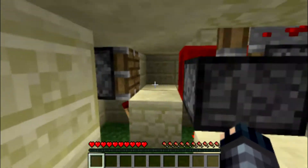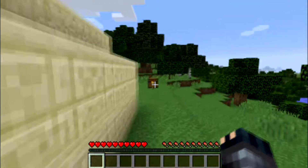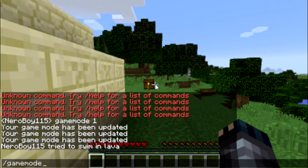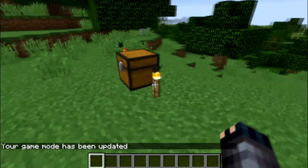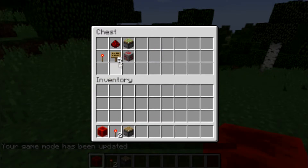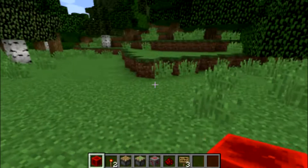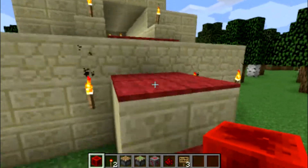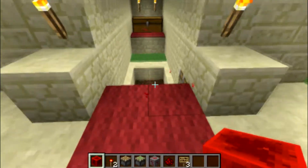I'm going to show you how to make it. This is basically how it looks without the extras. I've switched back to creative mode — all you need to make this is a redstone block, a piston, a sticky piston, and some blocks for wall to hide it.